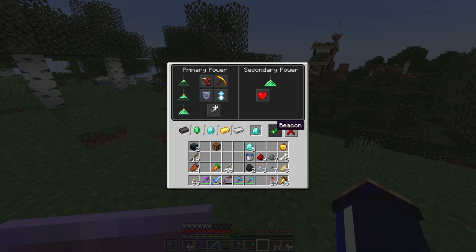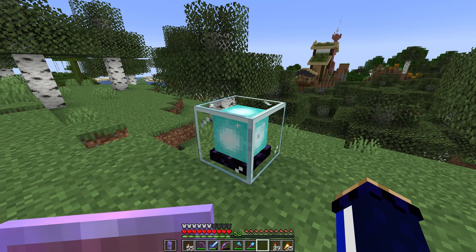The implication is that we put them in this slot and then something happens. What the beacon implies by these diagrams is that you need to place it on a base of resource blocks in order for it to activate. There are multiple tiers: one tier will get you the first level of the primary power, the second tier unlocks the next two powers, the third tier unlocks strength as an option, and the secondary power allows you to unlock regeneration. The beacon is requesting five types of material, and those are also the five types of material that you can make resource blocks out of to create the beacon base.